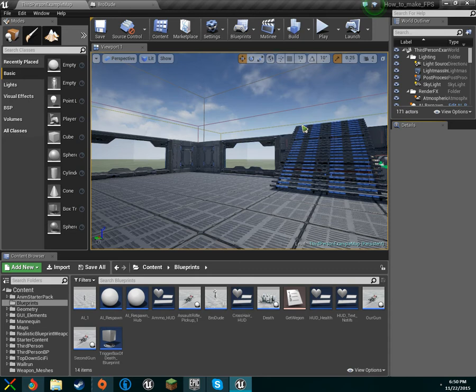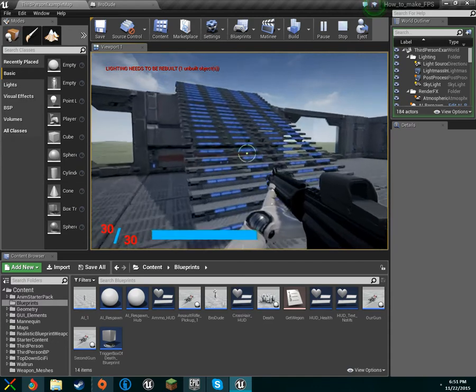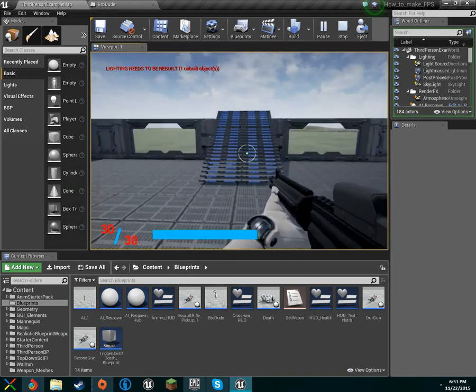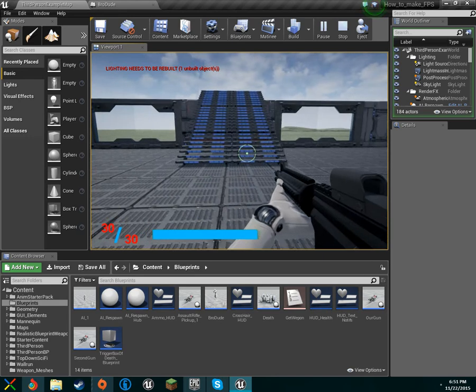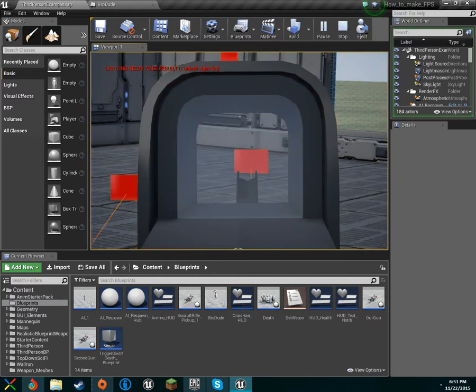Today we're going to be covering a few things. Someone wanted to know how to make first person mode and zooming look better visually. Someone else wanted double jumping, and I also wanted to fix the jump height because it felt too anti-gravity — we jumped kind of slow and too high. Here's the brand new zooming, which looks much better.